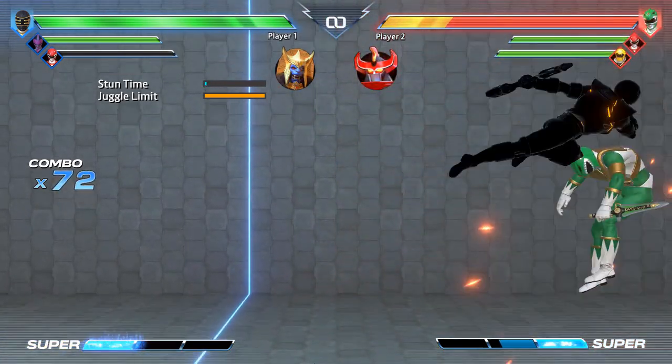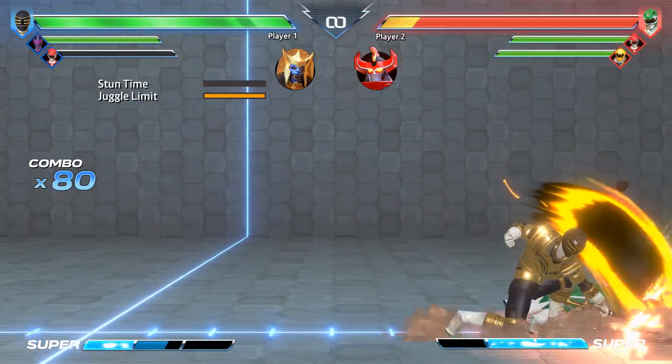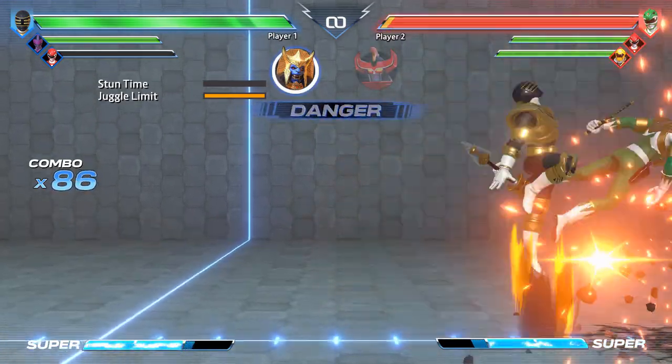Battle for the Grid contains multiple combo systems working mostly independent of each other, but luckily they're not too difficult to break down. They sort of work into three phases: grounded, juggle limit, and post-juggle limit.